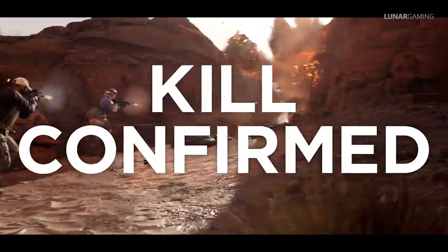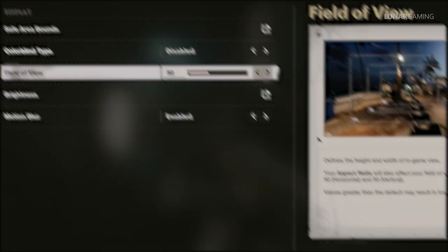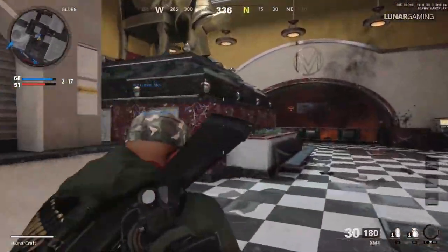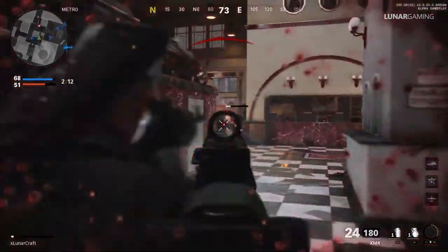On top of this there are more features to unlock in the beta, including a field of view slider for both console and PC — of course the field of view slider wasn't available for Modern Warfare on console so that is a big addition — plus HUD visual toggles and a ping system for multiplayer, which is again a new addition for Call of Duty. Lots of cool stuff is coming, especially if you played the alpha.